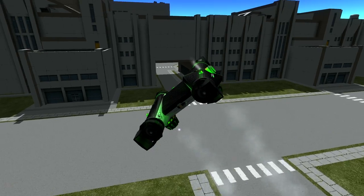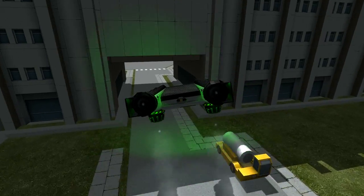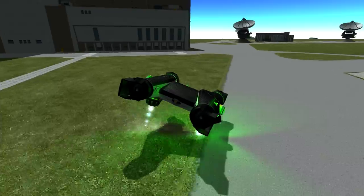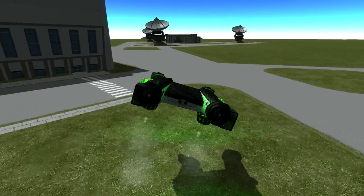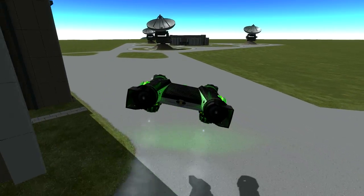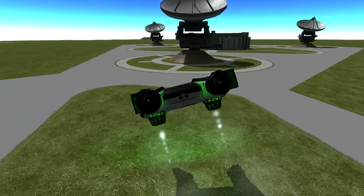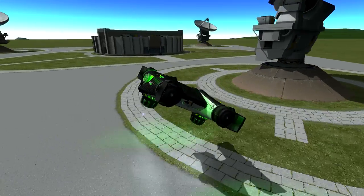Once you've mastered the Wraith, you can move on to larger craft like the Spectre Model T. While it handles well for its size, this vessel isn't nearly as responsive or maneuverable as the Wraith. It's got a lot more momentum and you'll have to really learn the rhythm of the ship so you don't end up over-correcting.